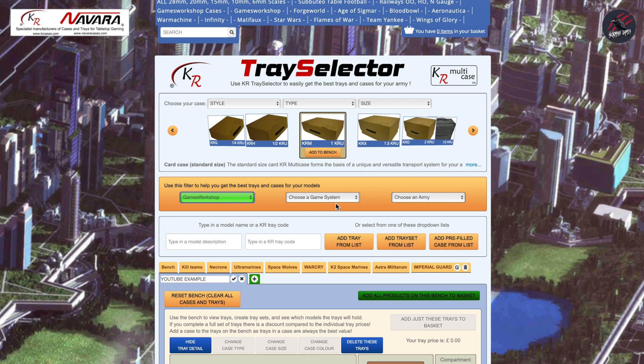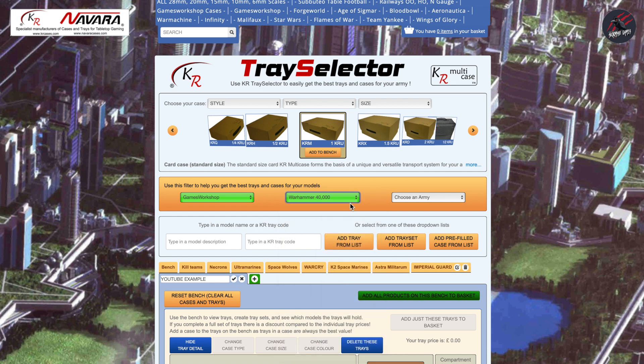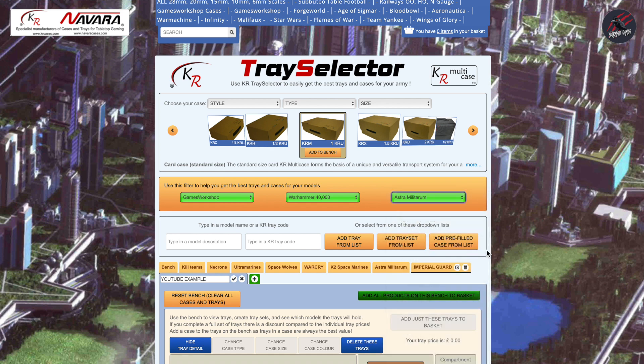I'll stick to Games Workshop. Once you've chosen the manufacturer, you'll have the game systems that relate to them. In this example we'll go with Warhammer 40,000, but as you can see it's also got Horus Heresy, Aeronautica Imperialis, Blackstone Fortress, Lord of the Rings — everything. So let's go Warhammer 40,000. When you've chosen your game system you can choose your army, so I'll go Astra Militarum to keep the same theme. You can choose any of your factions and even chapters — for example Space Marines, you can even choose Blood Angels and there'll be trays specific to the models in that range. We'll click on Astra Militarum and that's step two complete.